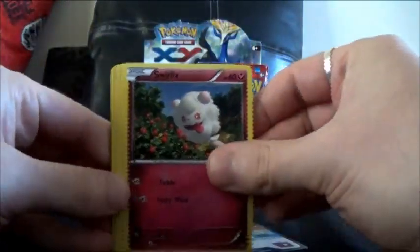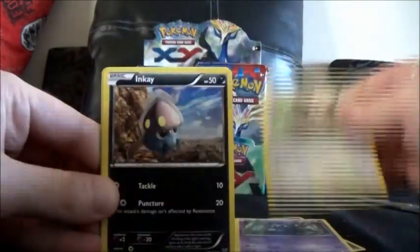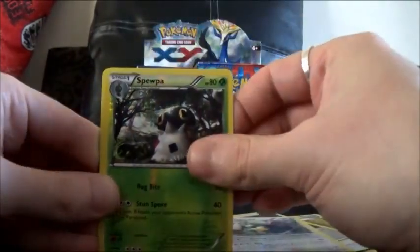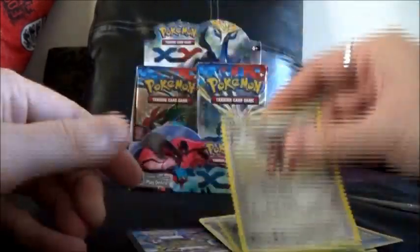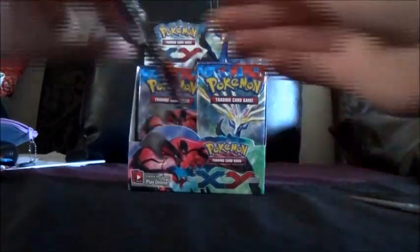Here we've got Swirlix, Phantump, Lillipup, Inkay, Bledibuff, Hard Charm, Double Colorless, Diggersby, a Reverse Bupa, and a Bishar Rare. So far not doing very good, are we? Besides that one Blastoise.